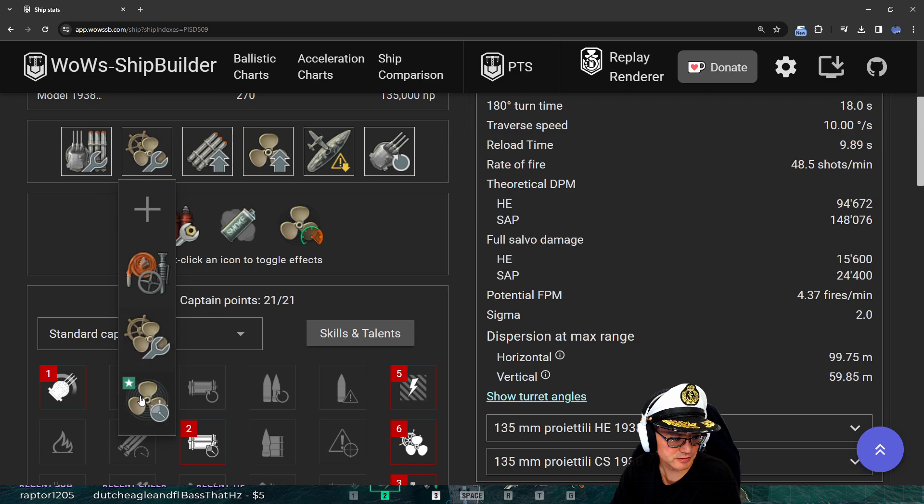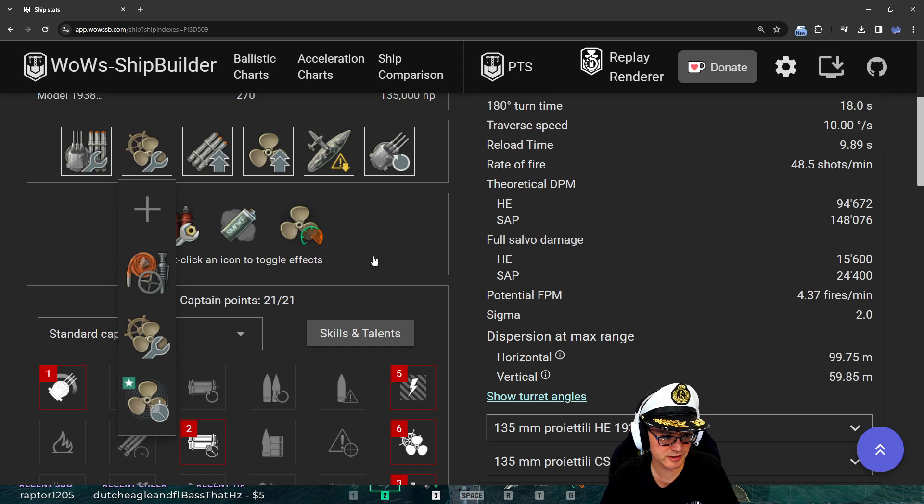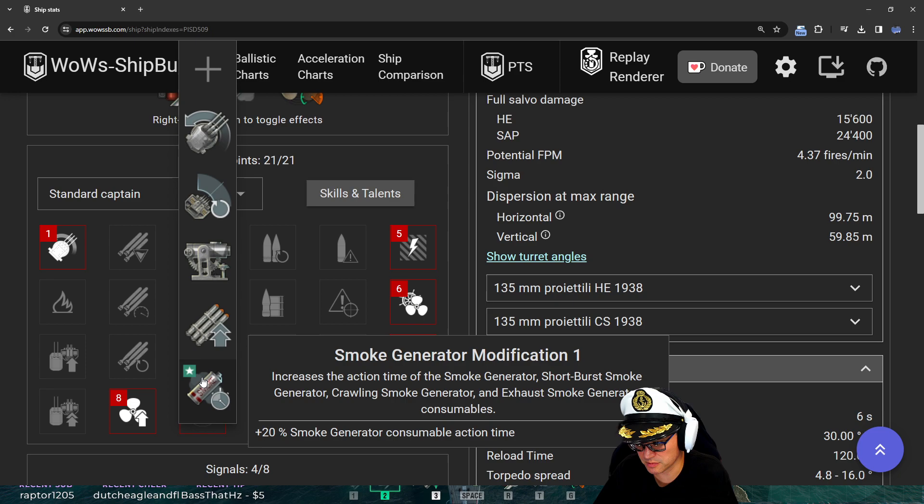In slot two you could use the engine boost modification - it gives you an extra 30% duration on your engine boost, which doesn't last very long. That extra duration helps when lining up with targets. In slot three, the smoke generator special module would be really handy. The two of them together would work really well, so if you've got the coal and are willing to spend it, it's a good choice.